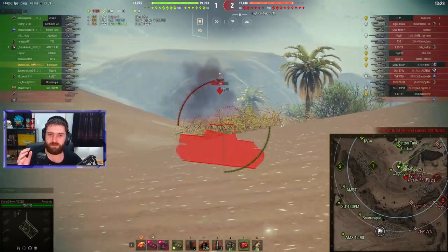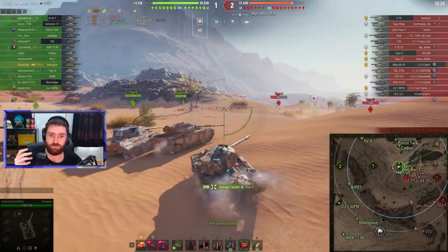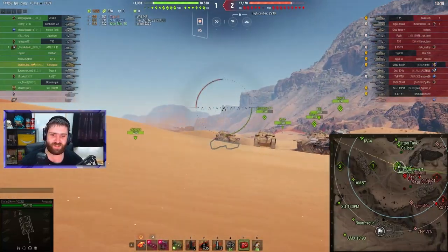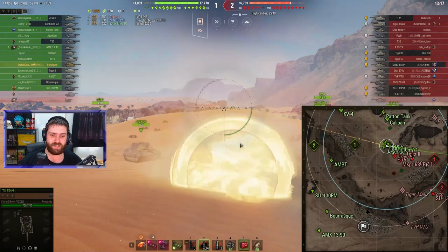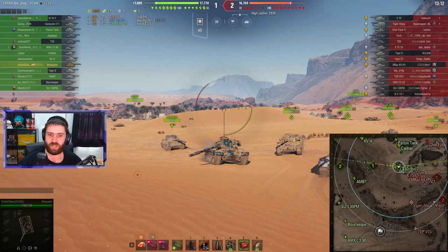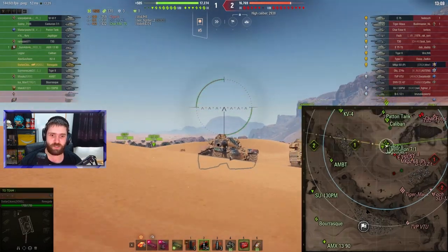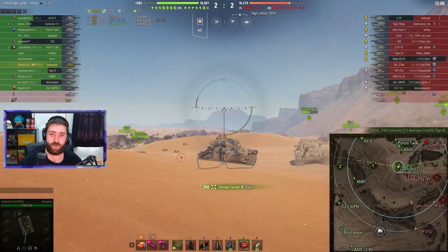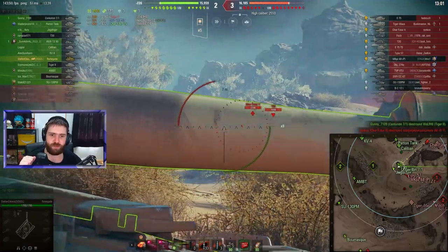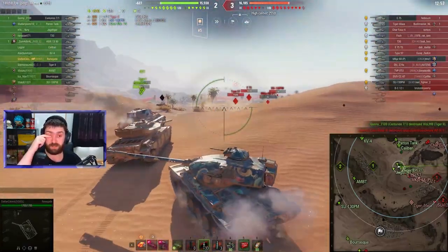So even when you do have 10 degrees of gun depression, like you do on this vehicle, and you use them, this huge thing still sticks out, which is just awful. Everyone shoots you in that cupola, so it's not like nobody knows about that weak spot. But if you do use the gun depression, it kind of makes the upper hull better — you will bounce some shells from the upper hull, but the cupola will still not absorb anything. So don't expect to bounce a lot of shells.